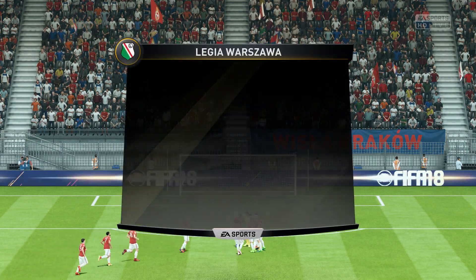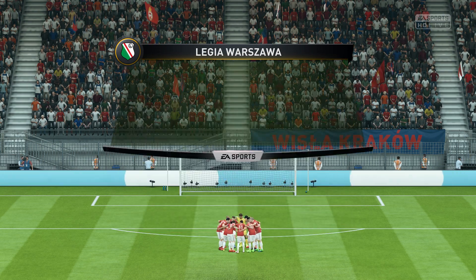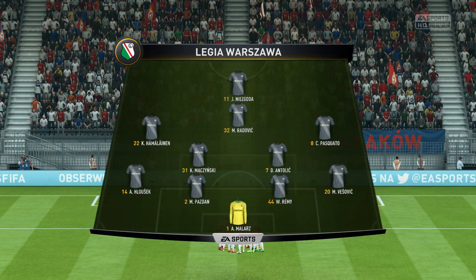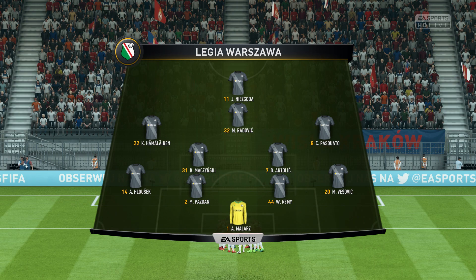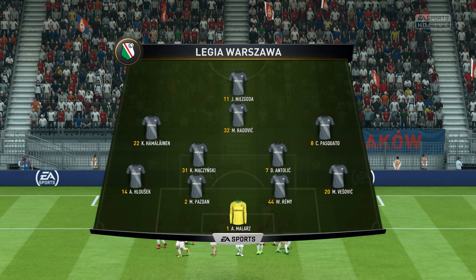This is the away team line up. The system that we think they're going to go with is 4-5-1. That one striker will need a bit of support — you do not want him to be left isolated. Otherwise this formation will not work.